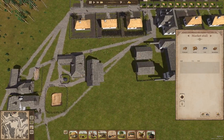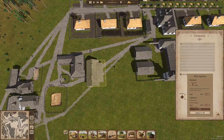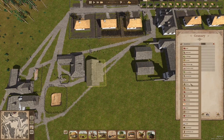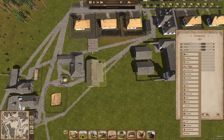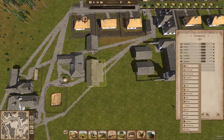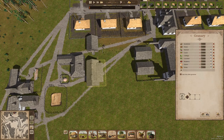What we're going to do is go up here where we made a granary. We're going to hire the ladies and put a worker in there. We're going to grab buckwheat, potatoes, beetroot, carrots, cabbage, cucumber, raspberries, onions, and honey.